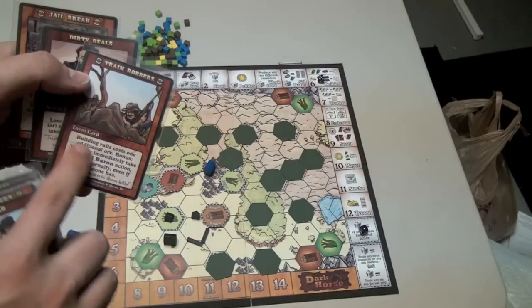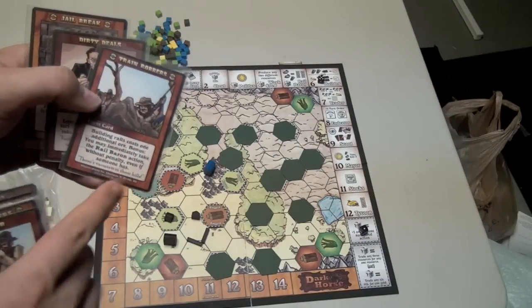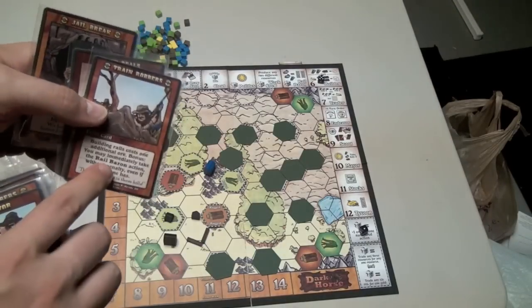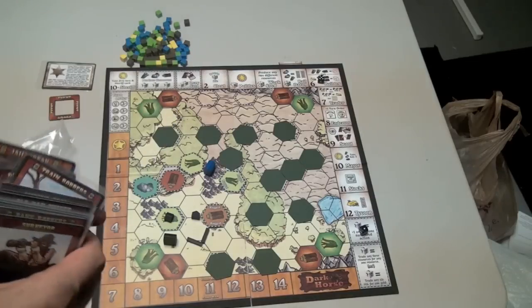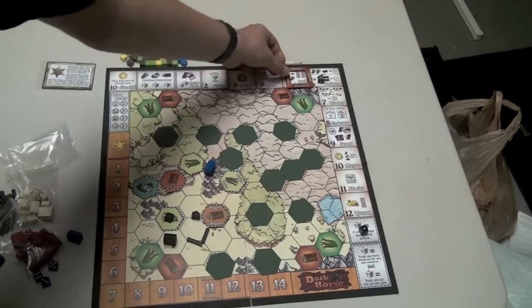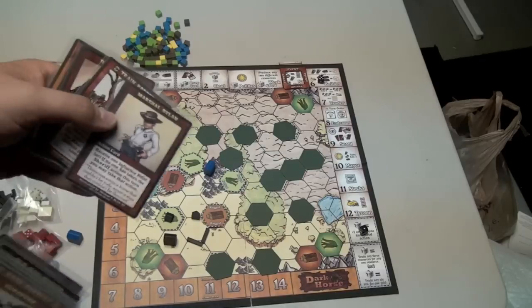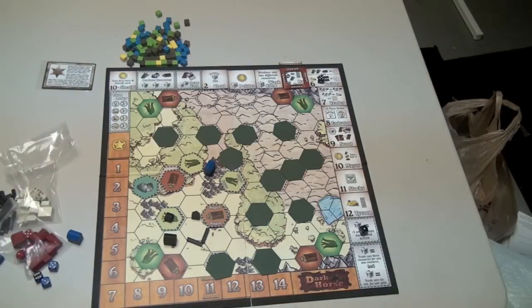What this means is it's an event that affects everybody except the sheriff. The person who drew the event card gets to do the rail baron action as compensation. You would then place this event marker around the rail baron so everyone can remember that all rail costs an extra ore. There can only be one event in play at any given time, so either the sheriff can give up the sheriff card to get rid of the event, or if you put another event card out, it will cancel that first event.